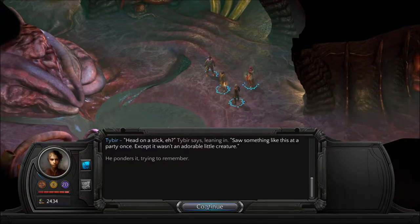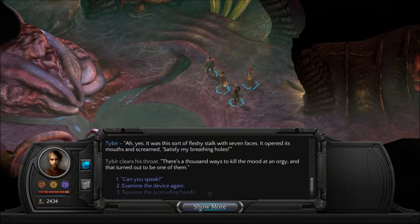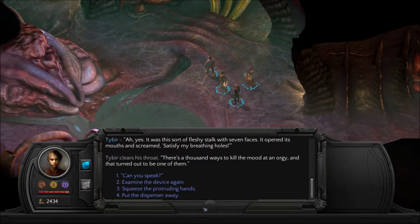'Head on a stick, eh?' Tiber says, leaning in. 'Saw something like this at a party once, except it wasn't an adorable little creature.' He ponders, trying to remember. 'Ah yes, it was this sort of fleshy stalk with seven faces. It opened its mouths and screamed, satisfying my breathing holes.' Tiber clears his throat. 'There's a thousand ways to kill the mood at an orgy, and that turned out to be one of them.' Okay, Tiber.